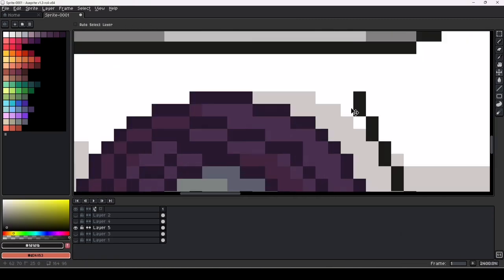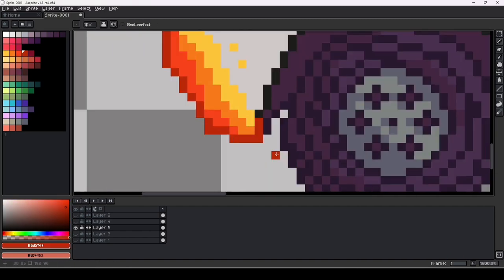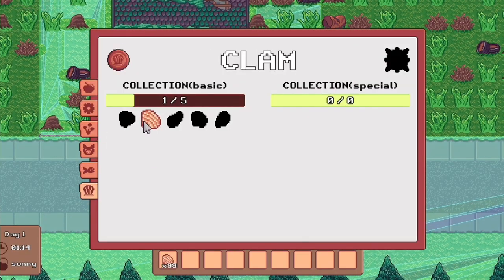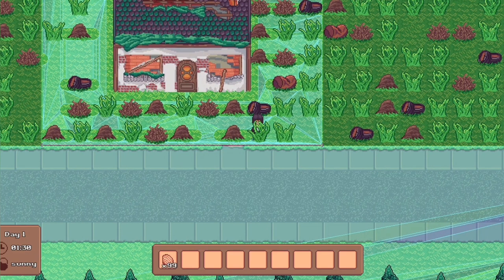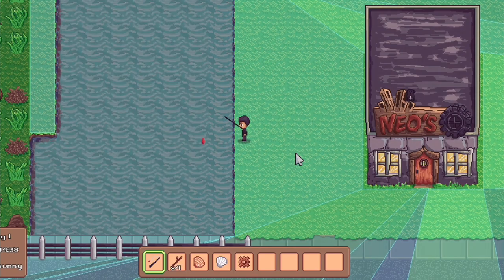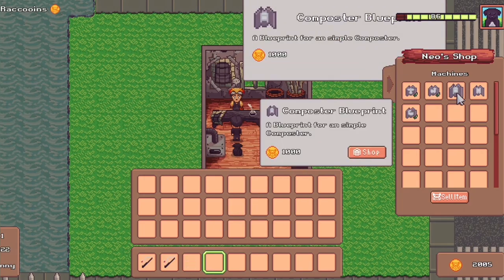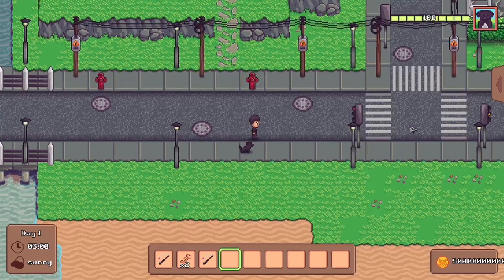One of the proudest moments was understanding Godot well enough to write my own functions without tutorials — it opened up a whole new world of possibilities. Now you can fill a collection book with your finds, which displays all the items you've already collected. You can cast a line and catch fish, clams, and materials in the river and the ocean. And with the help of machines, you can speed up the processes in your garden.